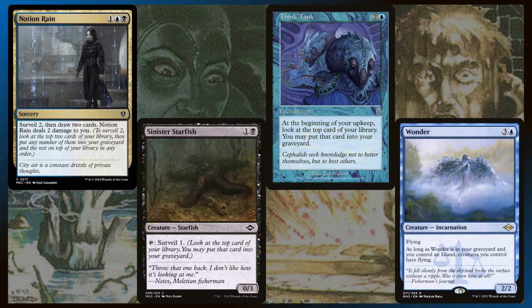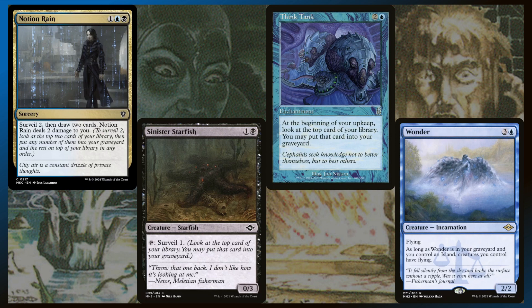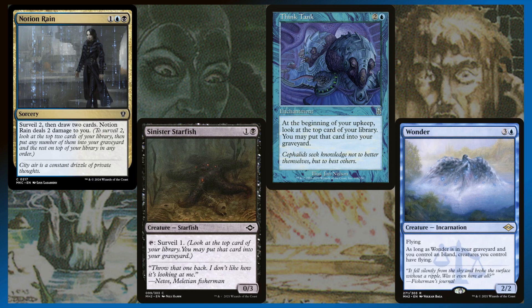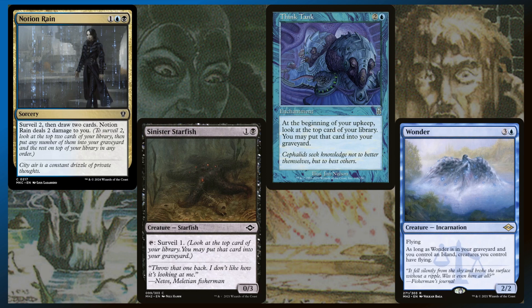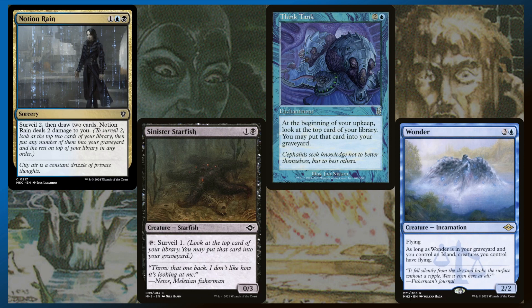For the synergy category, since we're trying to cheat stuff out of our graveyard and we have a couple of cards that care about the top card of our library, I thought: why not do both at the same time? The cards I decided on are Notion Rain, Sinister Starfish, Think Tank, and Wonder. Wonder will give all of our creatures flying if we get it into the graveyard, and with the surveil effects in this deck that won't be a problem. Think Tank lets us surveil one every upkeep, Sinister Starfish can be tapped to surveil one, and Notion Rain draws two, surveils two, and deals two damage to us. These cards make it much easier to put our big threats into the graveyard without accidentally throwing necromancy or Animate Dead effects into the graveyard.